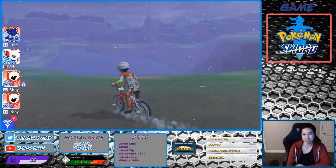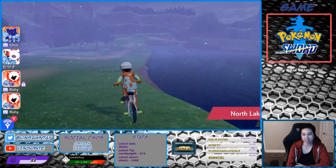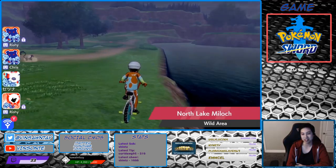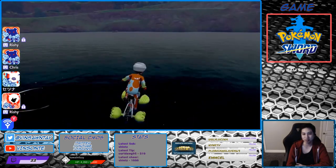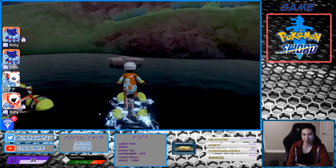Go to that middle den right there. You need to get down here so you can get under the water. All of them are in the water — there's four of them. But we'll go to the closest one. It's about 40% for a 4-star, and 35% for a 5-star, and you need a purple beam.